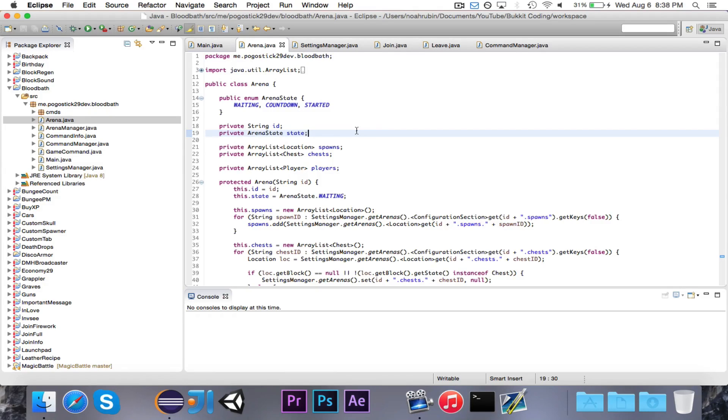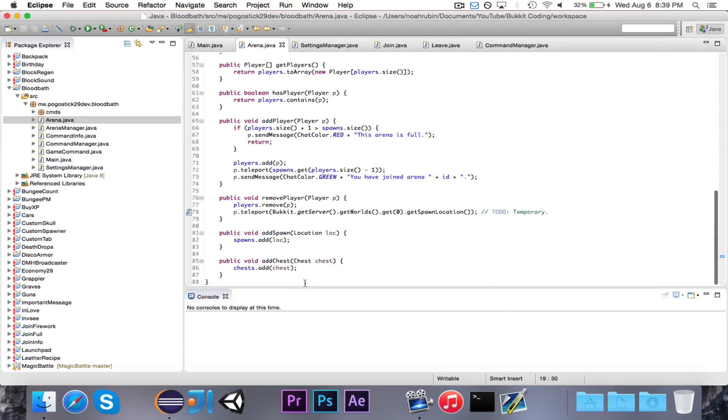When we go to write the listeners, which will probably be in the next episode, we'll need to use this arena state. For example, you wouldn't want to count one player killing another player until the game starts, so you might want a listener that cancels all damage while the arena state is not started. Once the arena state is started, you'd want a death listener so that when a player dies it handles that correctly. The arena state is going to be very important, and that's what we're working on today.